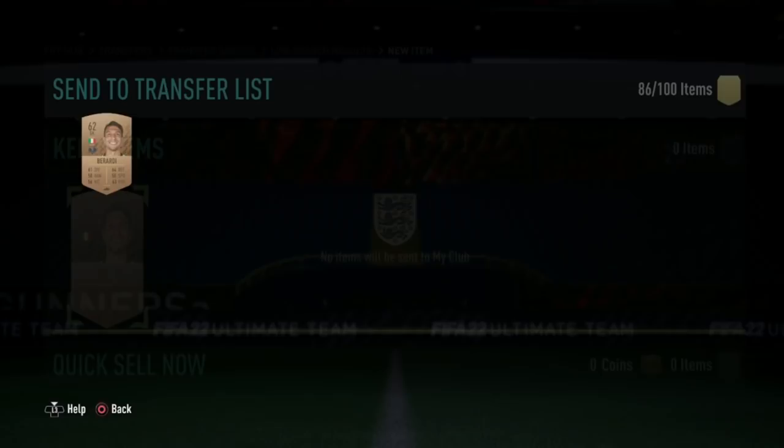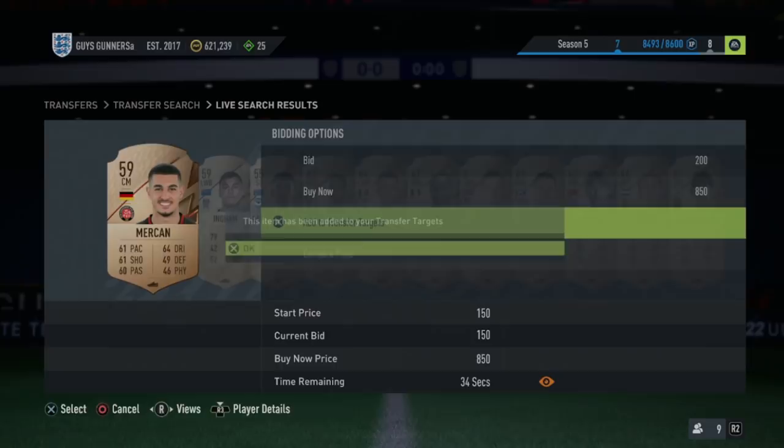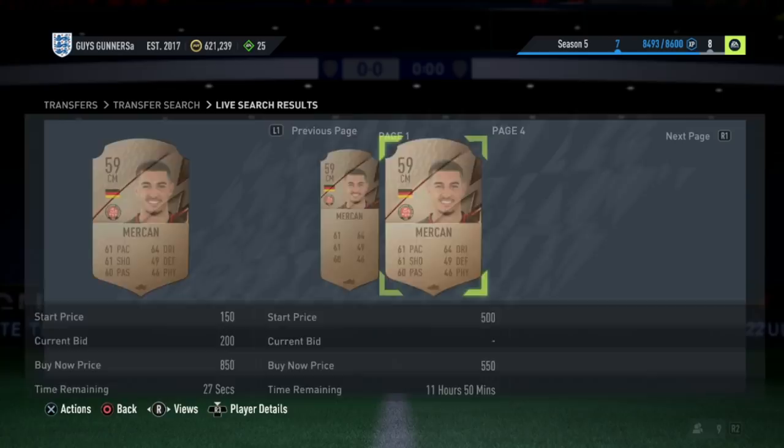That is the League SBC sniping method. However, if you guys aren't that good at sniping and are new to the game, the other method you can use is the Bronze and Silver rare bidding method. All you need to do is set the quality to Bronze rare, then max price to 150. You then search the market and scroll across until you find a card with a bid on. Once you find a card with a bid, you add that card to your transfer targets. You then look for its cheapest buy now on the market, and you're looking for a minimum buy now of 500 coins.